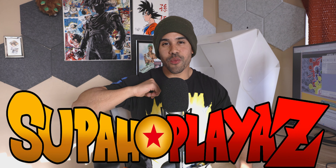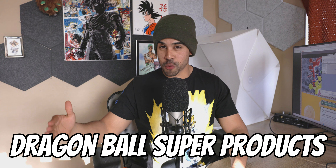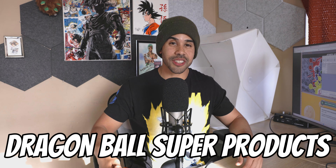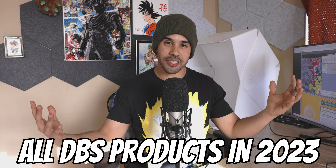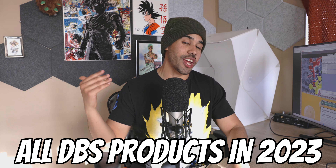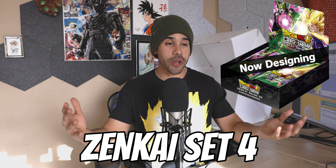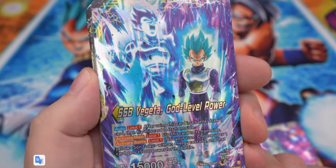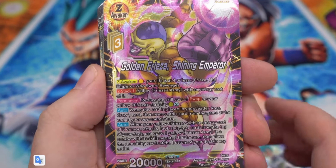What up players, it's your boy C-Rod and I got an epic lineup of Dragon Ball Super products that Bandai has announced in this video for you, so that you are ready for the awesome Dragon Ball chaos that's going to be coming around this year in 2023. We got everything from the Zenkai Set 4 that Bandai is actually already showcasing some cards, like this cool Vegeta and Goku leader that just looks completely busted.